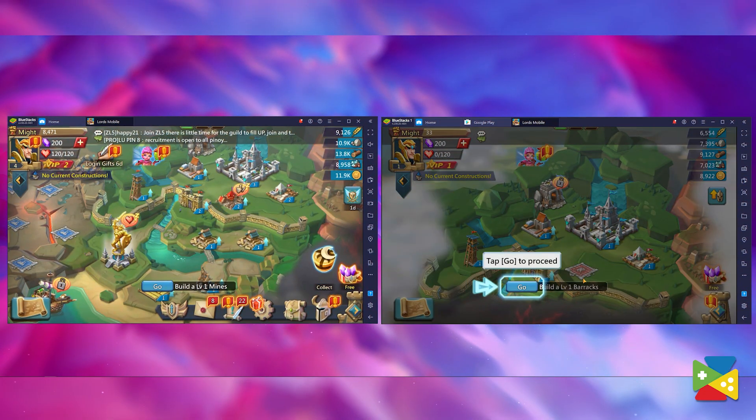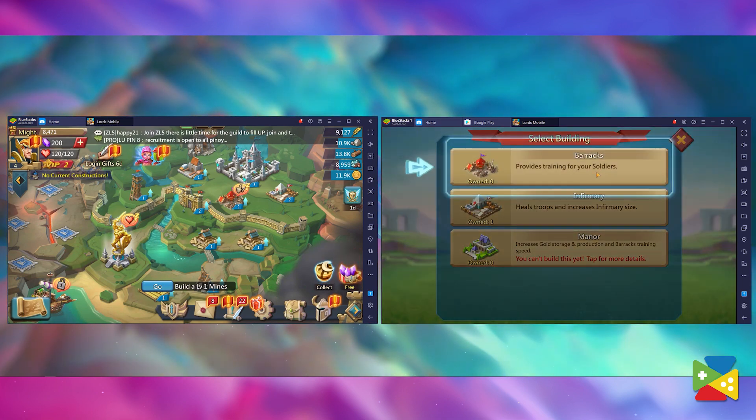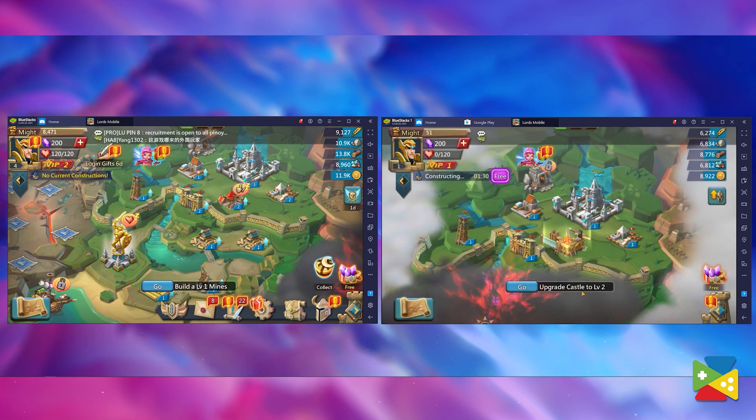Just open the game on both accounts, and if everything worked correctly, you'll be ready to create an army of alt accounts — or at least however many instances your computer can handle.